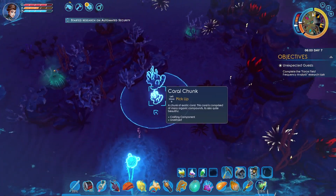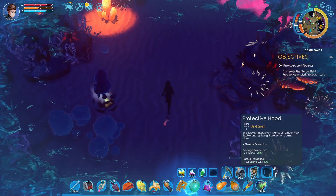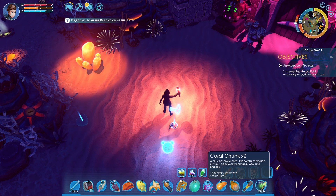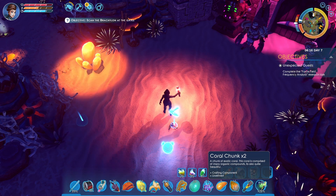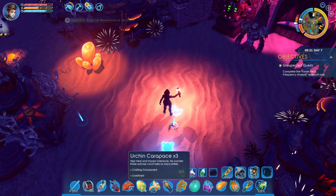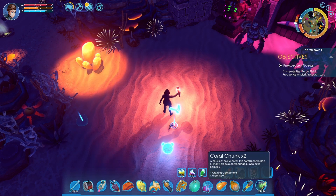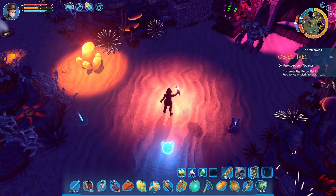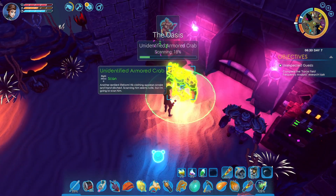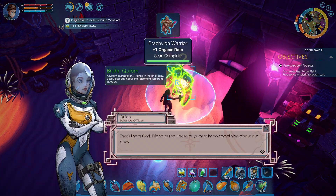We found them — the Brachulon. Time to make first contact. Oh! I didn't even see these guys. Hello! These ones are green. That's them, Carl. We did it! Friend or foe, these guys must know something about our crew.